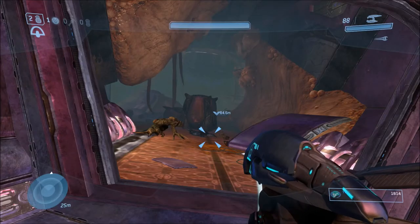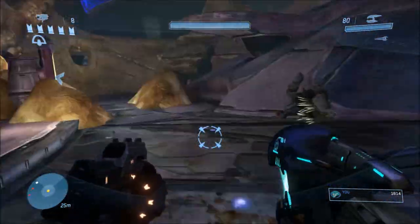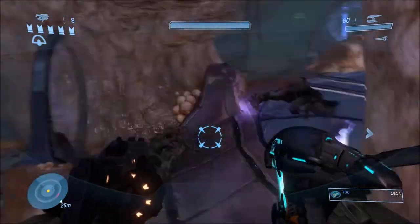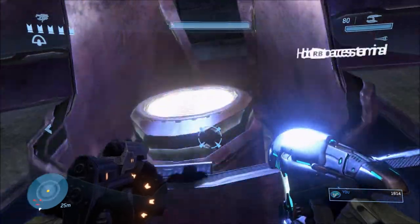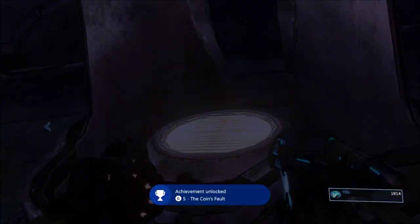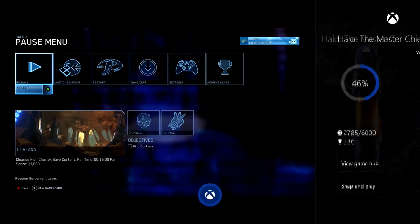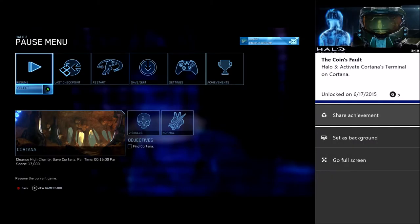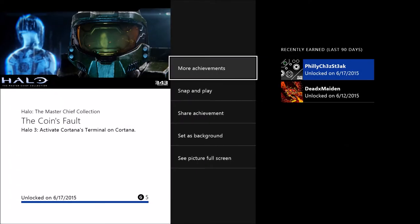We are now going on to Cortana. Note this will be when you drop down a hole. This is the only weird one because it's not actually a terminal number — it's just called Cortana's Terminal. The achievement title is actually an Easter egg: she talks about how it's her fault that you're involved — the coin's fault. This is actually a reference to The Fall of Reach — read the book if you haven't, it's fantastic. It's a reference to the reason why it's the coin's fault: it's because John got a quarter. I'm not going to reveal much more than that, but it's a pretty interesting story.